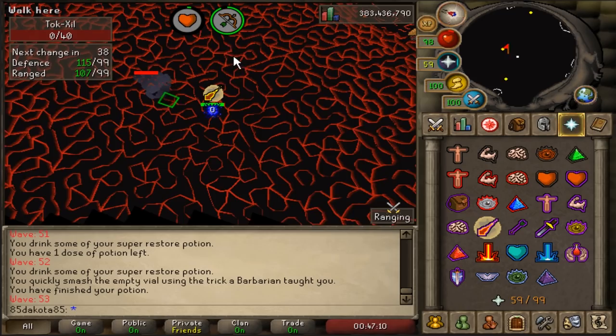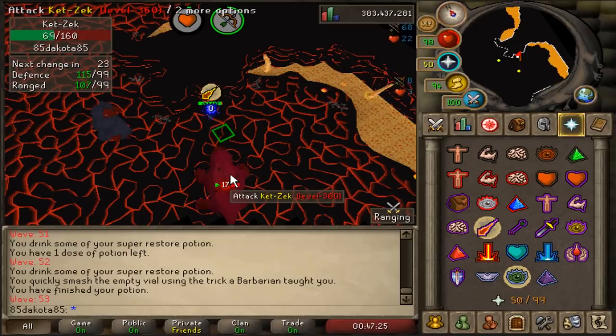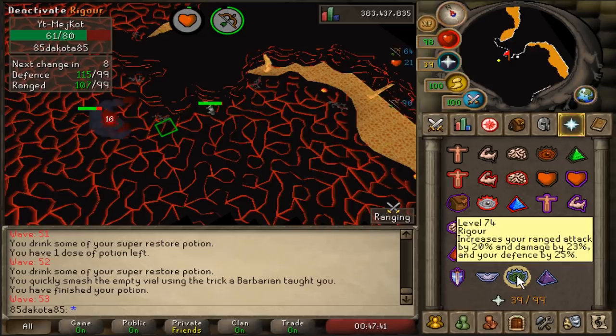At wave 53, it's going to start to feel hectic since there will be rangers, meleeers, and majors in the room. It's the same strategy as before, but you've got to make sure you have your protect from mage on. Find the ranger as soon as possible while doing your best to avoid the healers. Sometimes if the spawn is convenient to kill the meleeer quick, I'll just tank the ranger, knock out the meleeer as quick as I can from the safe spot, then go get the ranger. If you're low defense, you don't want to be tanking the ranger that long — find him sooner rather than later.